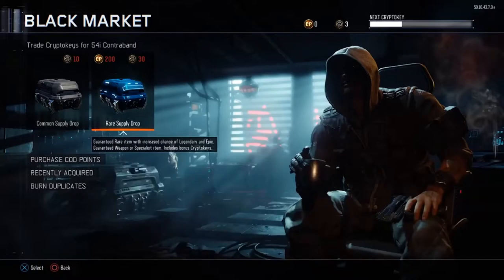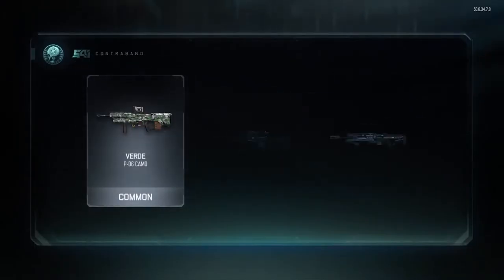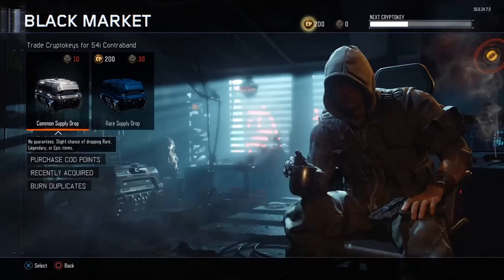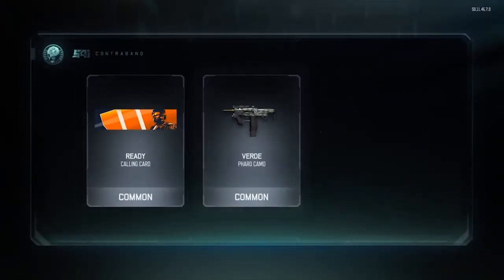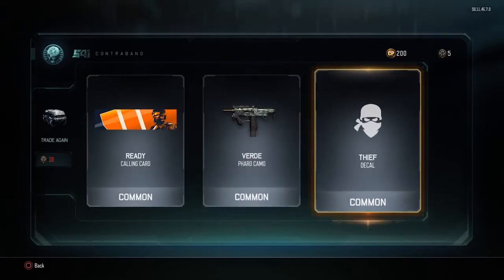Let's go for the common drops now. For our first common drop, I'm expecting at least one legendary — commons are a different tier, really hard to get good stuff. We got the same camo for the same gun, which pretty much sucks, and another one for snipers. Let's see what we get for our second one — we've got the Ready calling card, a camo for the Pharaoh which looks pretty decent, and a Thief. All three common again.